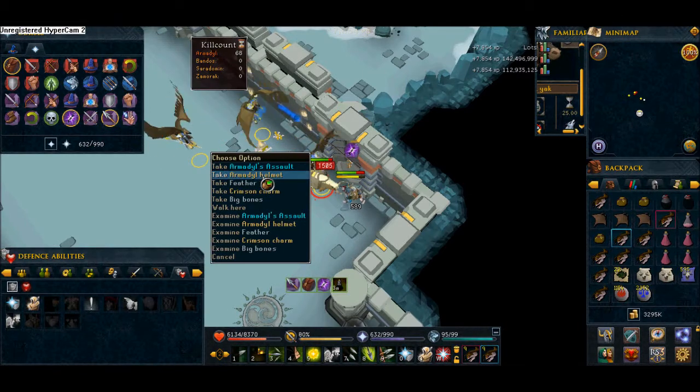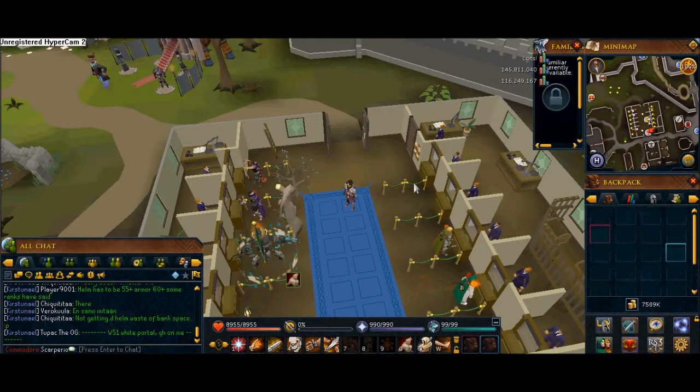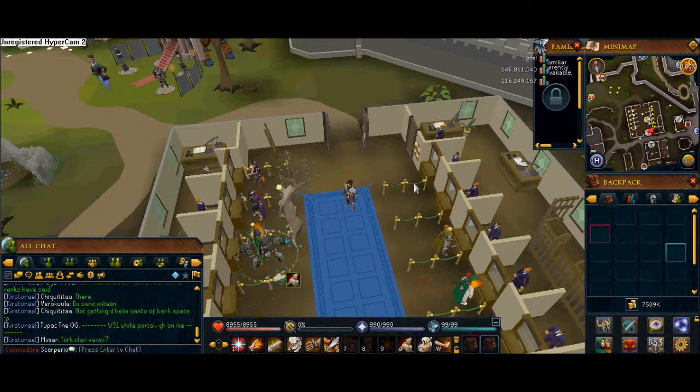At the end I am going to price check what loot I have managed to get, and on screen you can see some drops that I have managed to get so far. Now I am going to show you the tab and what it looks like.